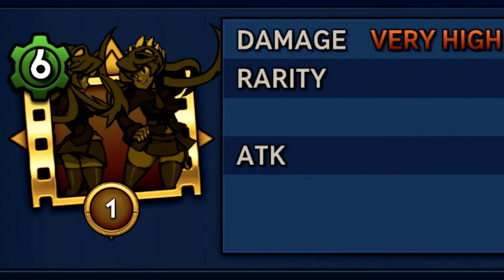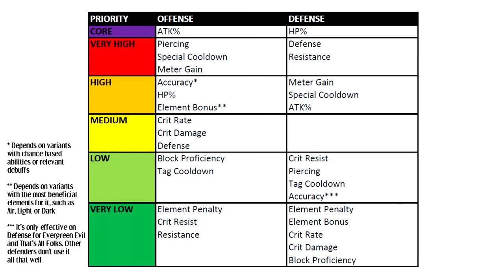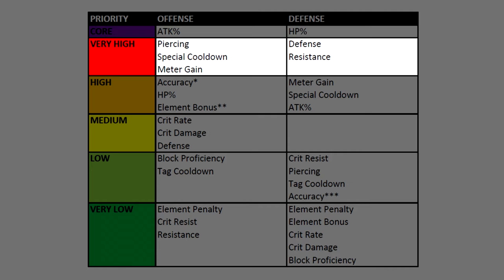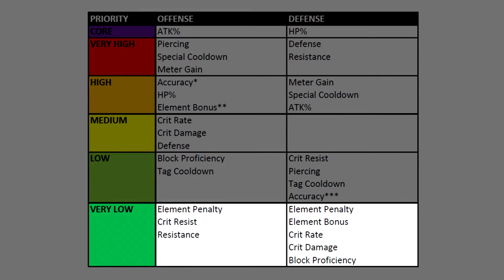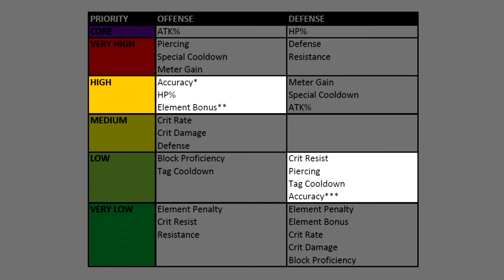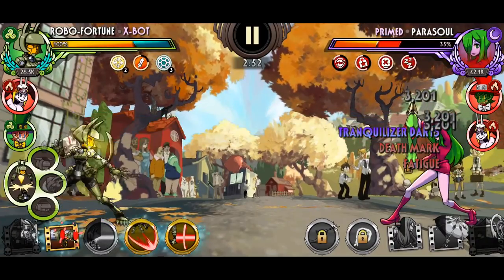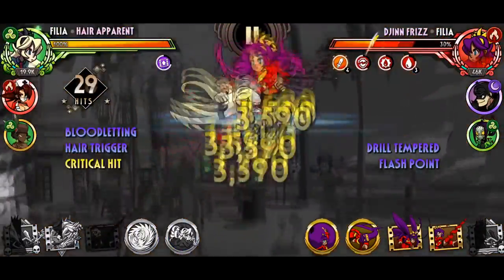Step 2: consider what advanced stats you need. Once you have your core stat placed, check if the advanced stats are useful. Since every move in a set wants either attack or health, those should be treated as core stats, and the rest should be flexible to avoid overcapping. Offense usually wants piercing and special cooldown; defense desires defense and resistance. Block proficiency may have its moments but rarely comes into play, and element penalty has barely any usefulness on either side. Crit rate and damage work for most attackers but are best for those revolving around criticals. For accuracy, it's heavily reliant on the character — most Robo Fortunes don't require it, while Filia benefits a fair share thanks to chance-based abilities and the common debuff bleed.